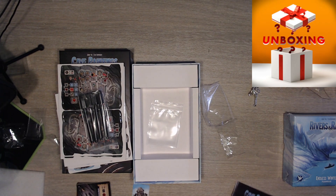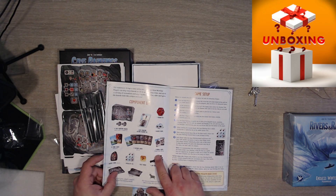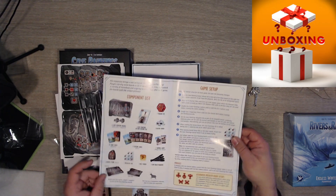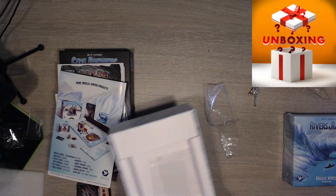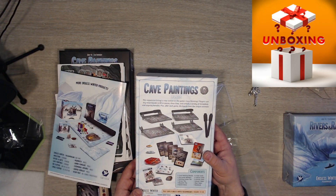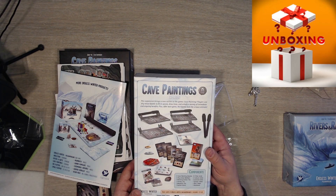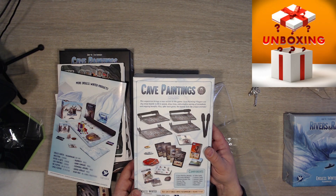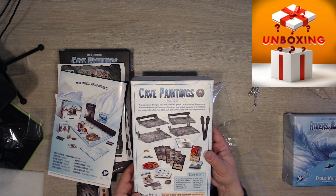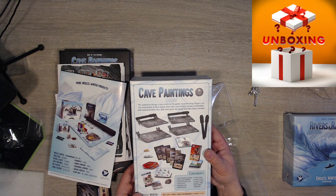He has the rulebook. Oh, so new animal cards — so he gets the hagerman horse with this expansion as well, so he gets a new animal. Very cool indeed. I didn't even show you the back. So, cave painting expansion — this is great to play. It brings a new action to the game. Cave paintings: players use dry erase boards to fill in spaces, draw lines, and unlock a variety of immediate and ongoing benefits. Plus, after each game the boards look like unique animals.